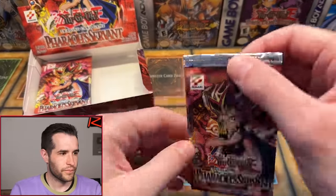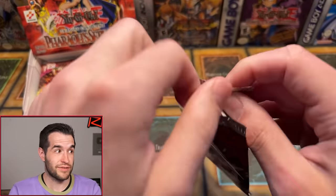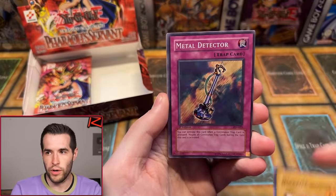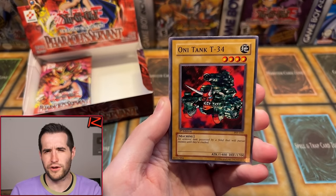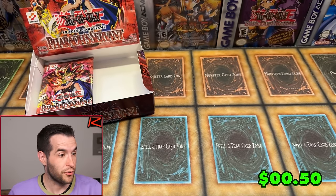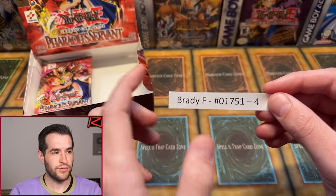Next is Richard H. The other Secret Rare is Imperial Order, which is not in this box — it'd have to be a 36-pack box for that. We need luck for the Genzo because it seems like it's not going to pop out right now. Send some luck — Genzo time! Pack for Richard: Drill Bug, Dark Fire Soldier number one, Metal Detector, Flying Kamikiri number two, Kisitai, Oni Tank Ruxin 34, Doku Royaiba, Dark Bat, and Shift.